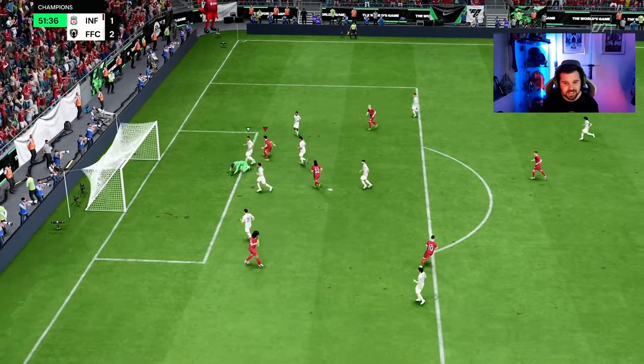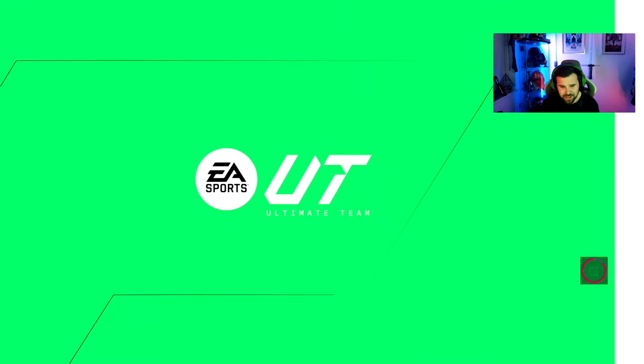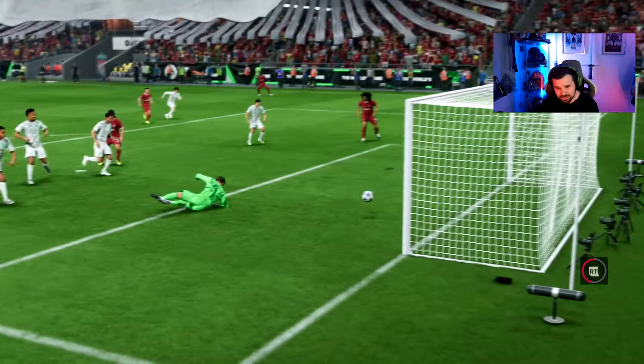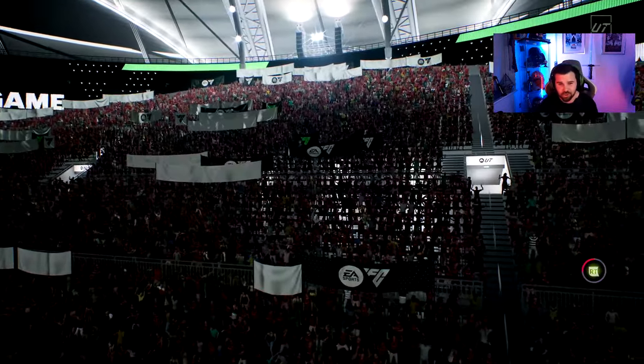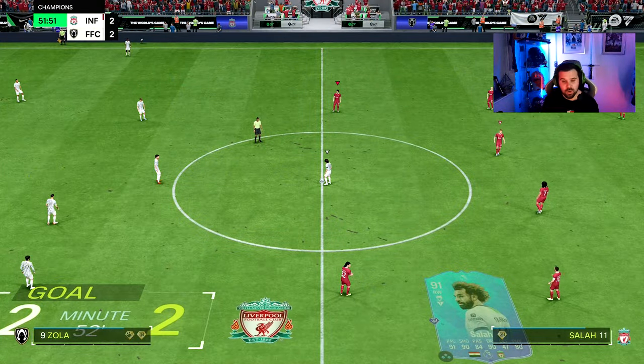That all started from the run that Gullit made, making space, taking on defenders, showing his strength. Then Mo Salah puts it in the back of the net — keeper should have done a bit better but really nice play from Gullit to set up that goal.